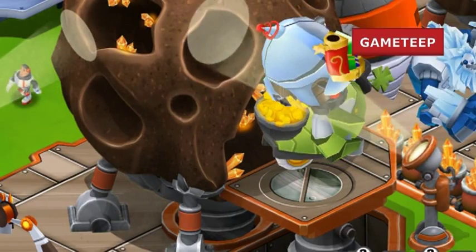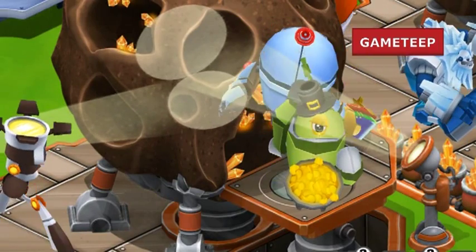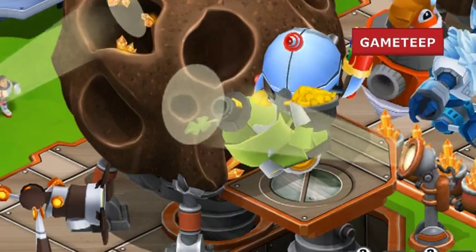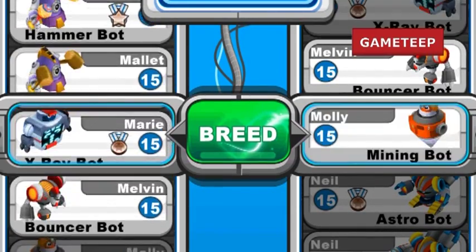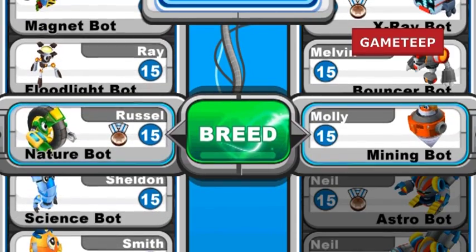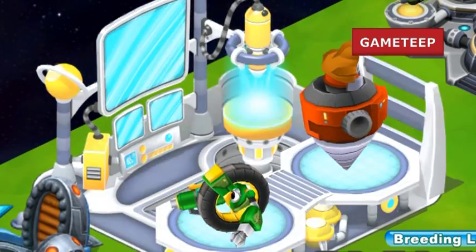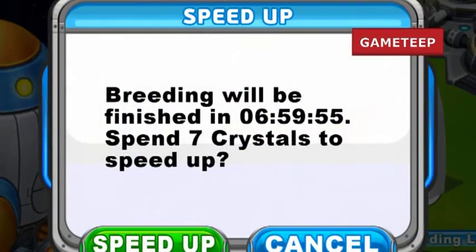Hey everyone, I'm back, and actually it's not level 16 — it's level 9 from what I see. Basically you have to be level 9 to get the nature bot. The mining bot I think is like a level 2 bot, so you have to be at least level 9. Use the mining bot and the nature bot, and what you're looking for is a 7-hour breeding process — so around 6 hours and 59 minutes, somewhere around there.